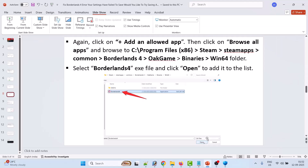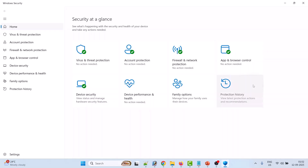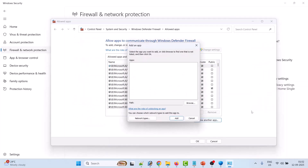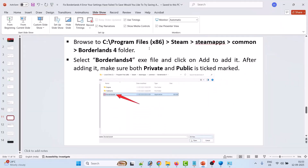Click Open to add it to the list. Now go back, click on Firewall and Network Protection, then click Allow an App Through Firewall. Click Change Settings, then Allow Another App, then Browse. Browse to C:/Program Files (x86)/Steam/steamapps/common/Borderlands 4, select the Borderlands 4 exe file, and click Add. Make sure both Private and Public are ticked.